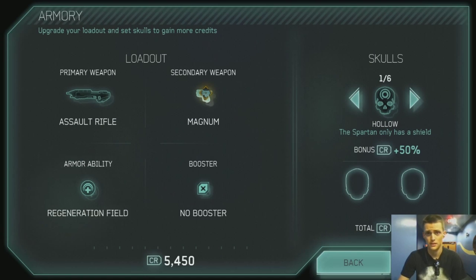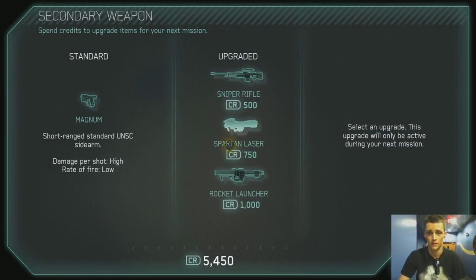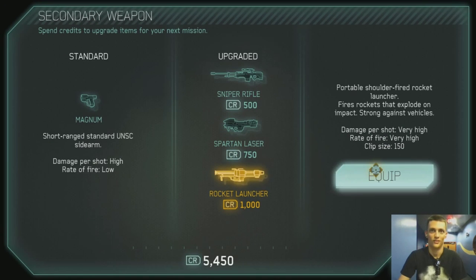Now, of course, the Magnum is an alright weapon. You know, you gotta be really good to actually hit somebody with it. And it's really, really good on the Grunts and some of the Prometheans. That's really about it. Everyone else, it just takes too much ammo for how much it holds — it's kind of a waste. So we're going to switch it out for the Rocket Launcher.